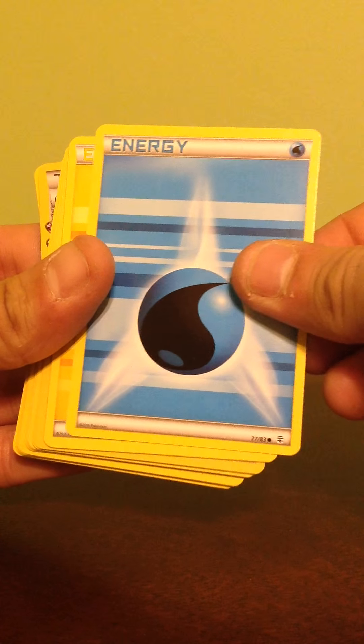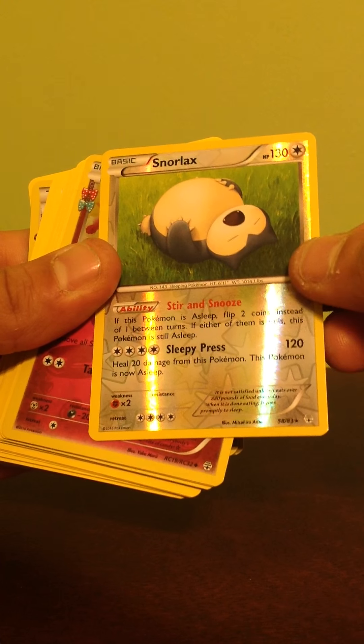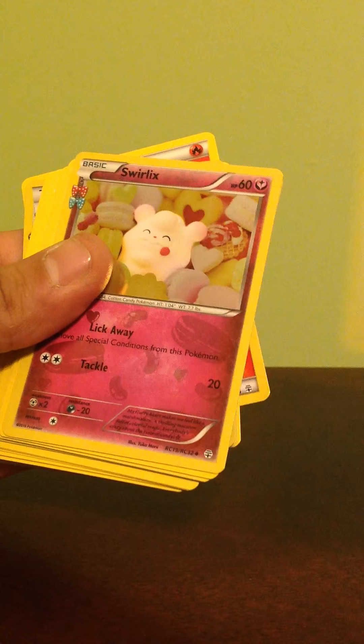We have Doduo. Good, Water Energy, Lightning Energy. There's a rare — reverse holographic Snorlax. She's in pretty good shape.